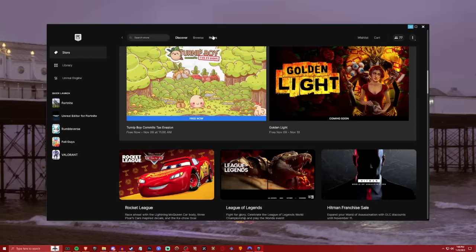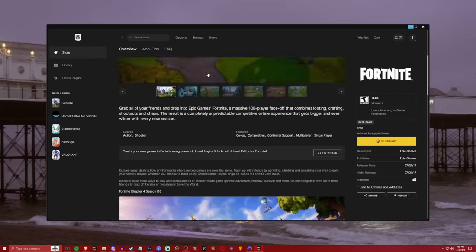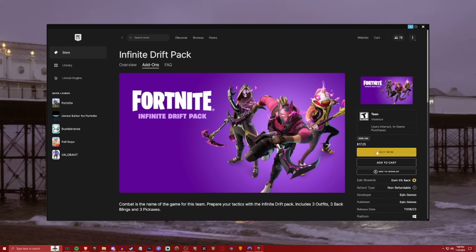The pack is actually out — it's just not in the item shop because they want to retain the small item shop look, which I don't think anyone really cares about. But it's on the Epic Games Launcher. If you go to search store and then search Fortnite and select Fortnite, you'll find it there. The Infinite Drift Pack is available, and we're going to go buy it and show it off in-game.